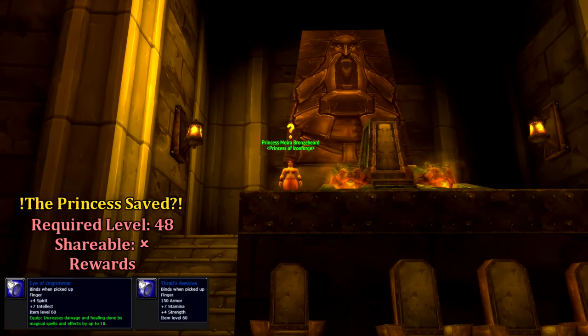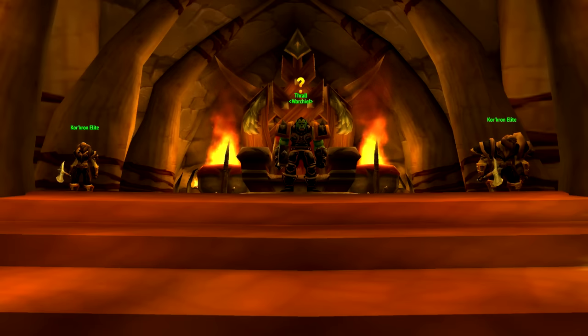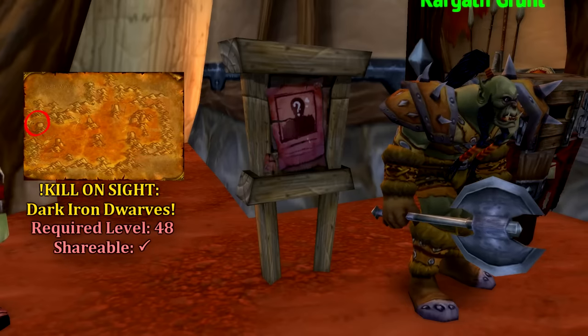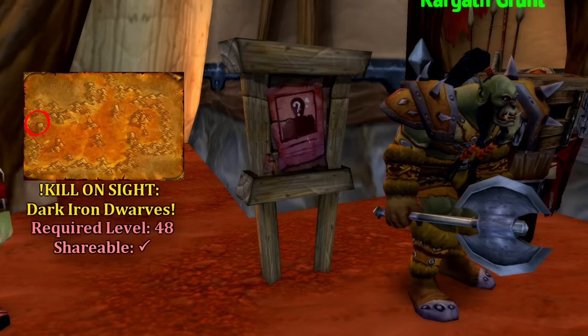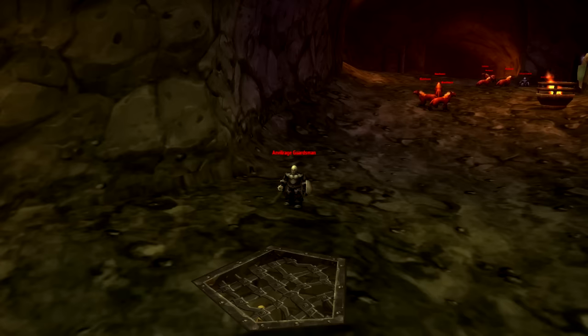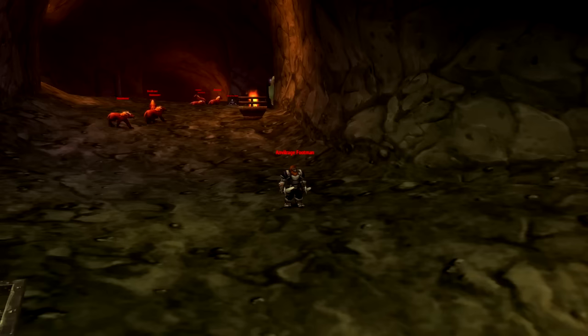Be careful not to kill her when completing this quest as she will become hostile once the fight begins. Bronzebeard will give us our final quest of the chain, The Princess Saved, which will require us to head back to Thrall to receive one of two powerful rings. Back in Kargath, if we click on the command board found at the entrance of the inn, we'll receive Kill On Sight: Dark Iron Dwarves. This quest requires us to kill 15 Anvil Rage Guardsmen, 10 Anvil Rage Wardens, and 5 Anvil Rage Footmen, all of which can be found at the entrance wing of the depths.